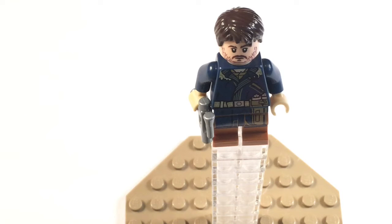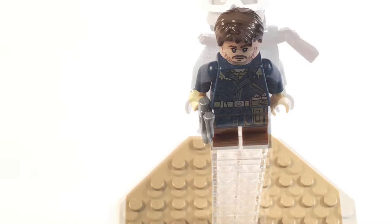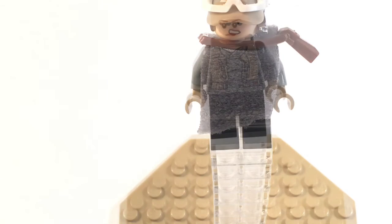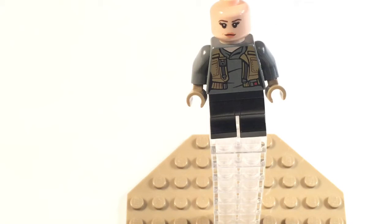Now let's move on to Jyn Erso. She has a cloth material that I don't think we've ever seen in LEGO before, and a pouch that many figures don't have, with a mean look on her face. Her alternative expression is a calm look. Under the cloth, she has a jacket with some pockets and a gray shirt beneath it.